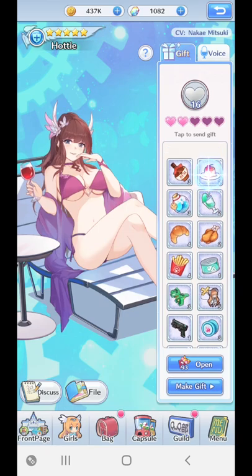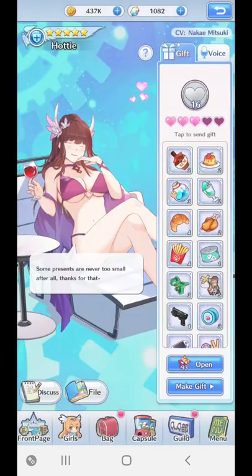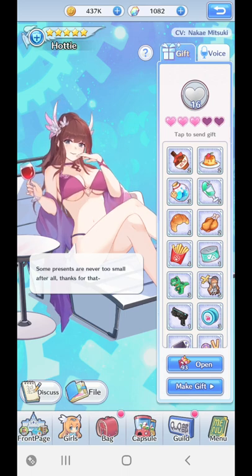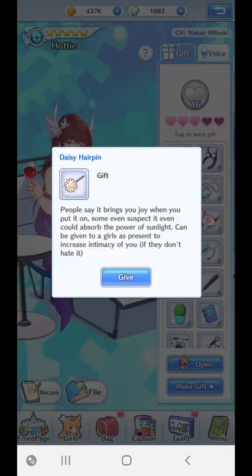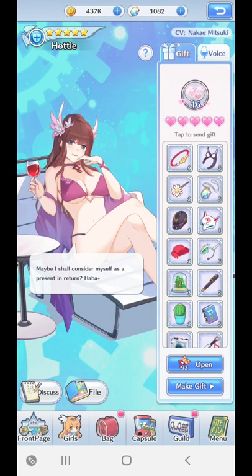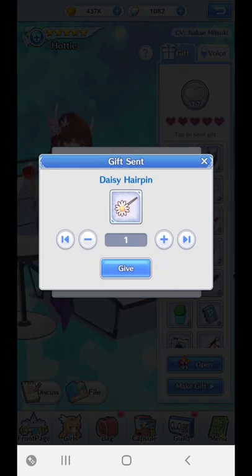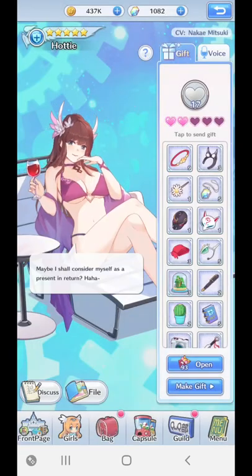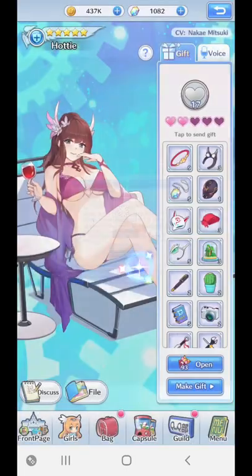For example, if I give her the rum, she gets one heart. But if I give her the daisy hairpin — you'll notice she's getting two hearts. The daisy hairpin is one of the items that she really likes. So this is how that works.